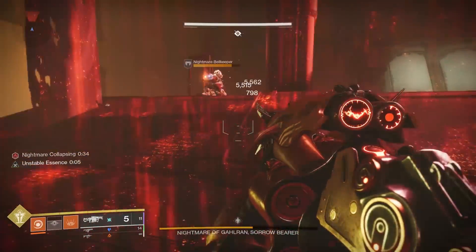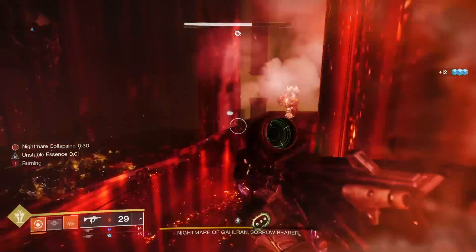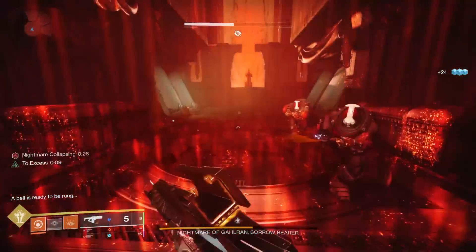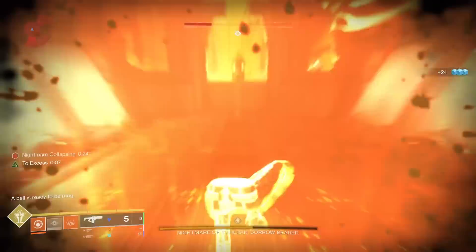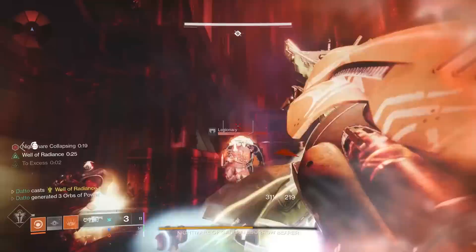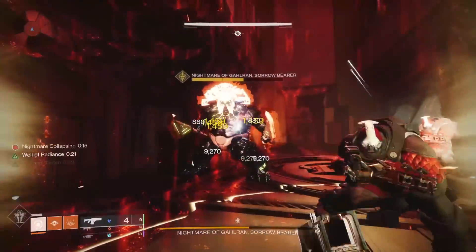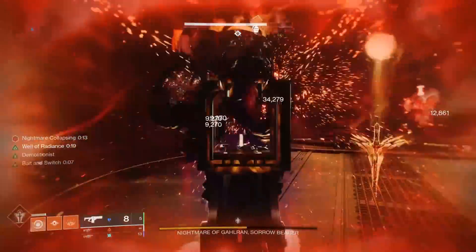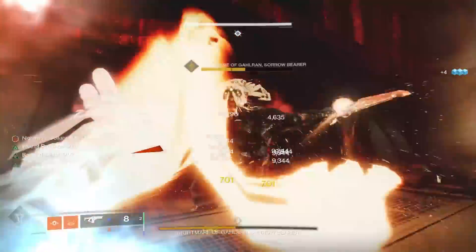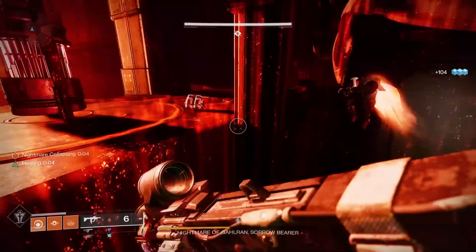For Warlocks running Starfire Protocol, you emerge from the gauntlet. I was using Anarchy, so I tag both Bell Keepers with Anarchy and they both die. I run towards the escape bell, plant my Well of Radiance, and start doing literally everything I can to the boss: double grenades, tag with Anarchy, swap to fusion, shoot, grenade, shoot, grenade, swap to Anarchy, grenade, back to fusion — you get it. At around 10 seconds, or if your Well of Radiance runs out, get out.